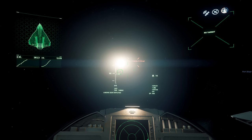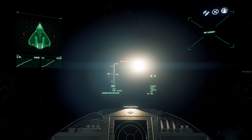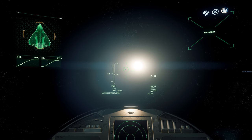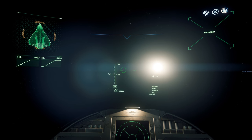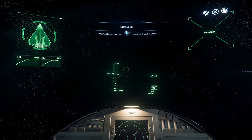Simply press Spacebar to go up, then use your standard navigation controls. When you take off, your landing gear will clearly be down and you'll need to retract it — you can do that by pressing N. Landing gear retracted.